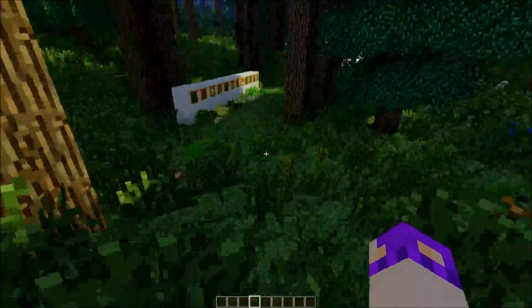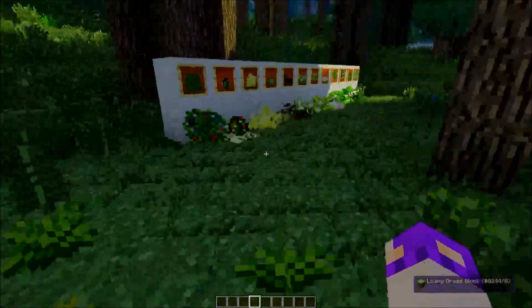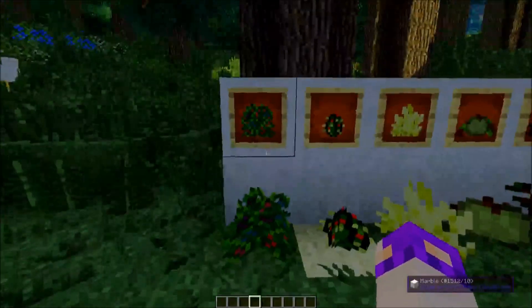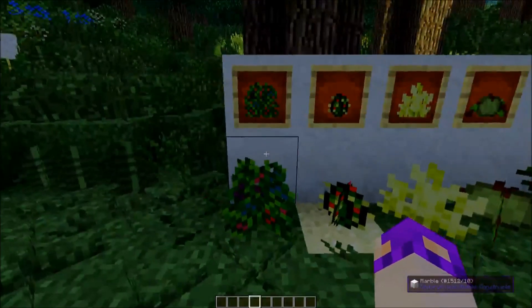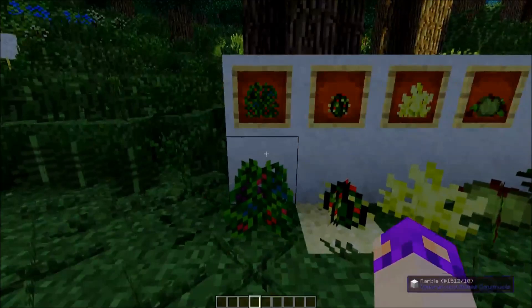I've set up this little gallery here of all the different kinds of gardens on the ground and also kind of in item frames so it's easier to see them without them wiggling around. Let's go through all of them one by one.